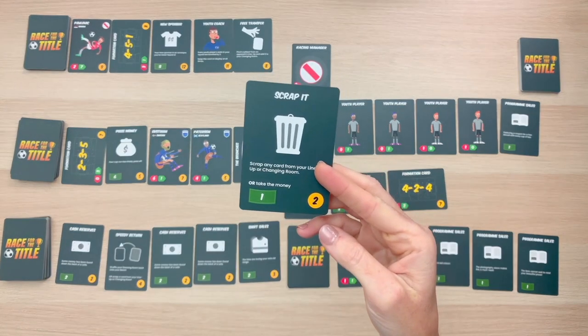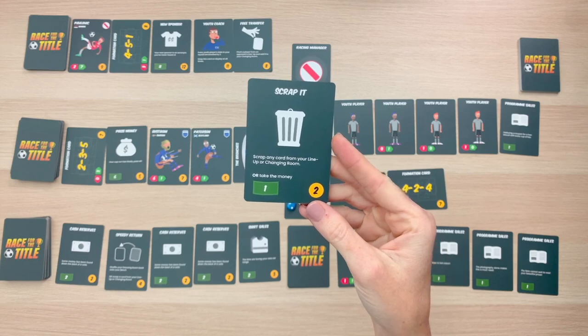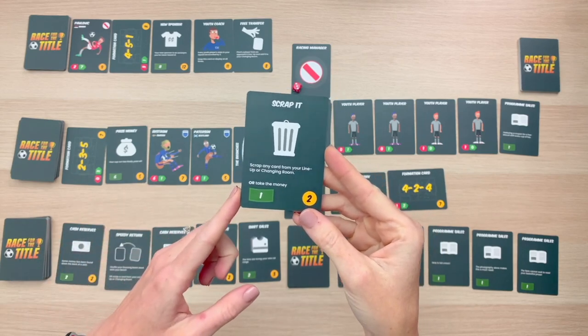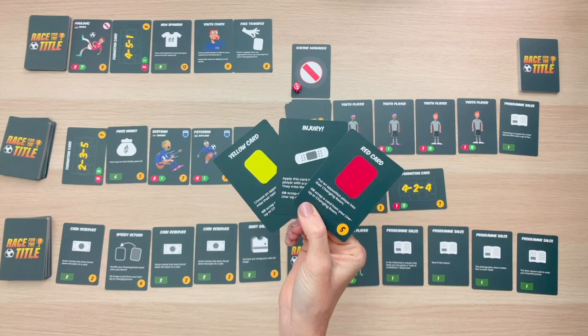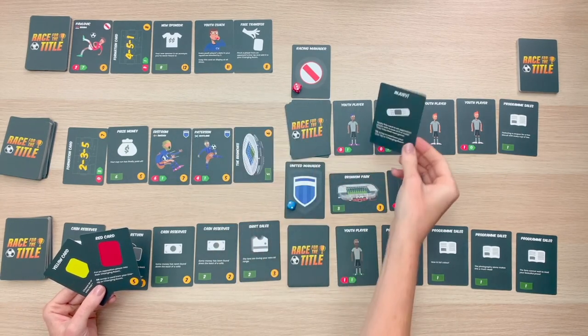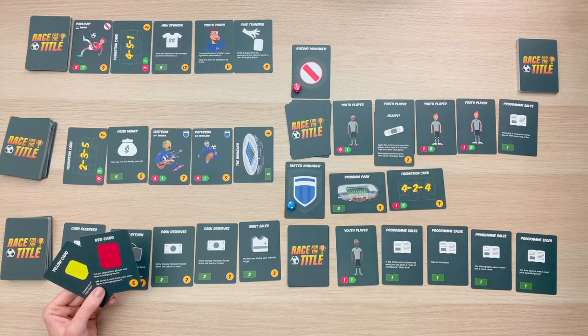You'll also be able to acquire cards like this one, which allows you to scrap any card from your lineup or changing room, or if you'd rather, you can just take the money instead. You may also see cards like this — you can use these cards on your turn to weaken an opponent's team. For instance, in order to play this injury card, you can select a player to place it on, meaning that player misses their next match.